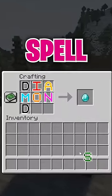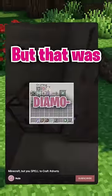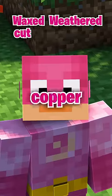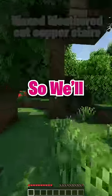Minecraft, but you have to spell to craft. Last time I did this, I got diamonds, but that was a bit too easy. So this time, I'm going to make waxed, weathered, cut, copper stairs. I have a whole shopping list of blocks I need to get, so I'll have to go fast.